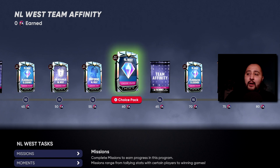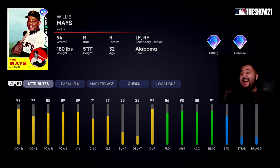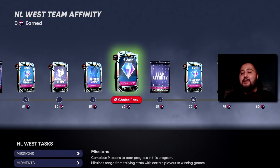Everyone wants to get to 60, and the route I'm going to show you can be built upon to get to 150. I'm going to show you the fastest way to get to that 60 Team Affinity mark so you can get your first card. Personally, I'm going to go with Brandon Webb — he's one of the new legends and I can't wait to use him.